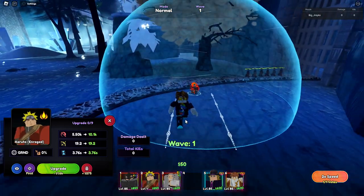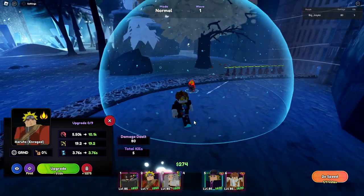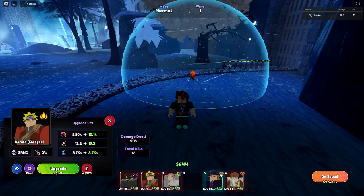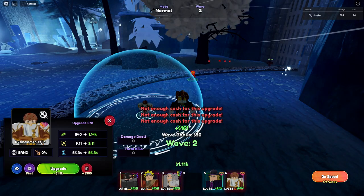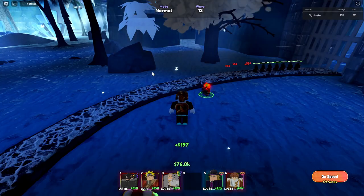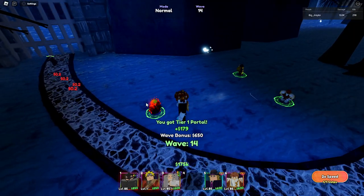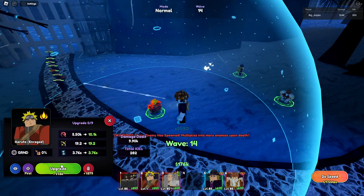Let's see if he does anything else — if he slows, if he poisons, if he does something like that. Let's first just farm some stuff, we'll be back when we have a lot of guap. All right, so we have quite a bit of money now. Let's click on Naruto and see if he's a hybrid unit.